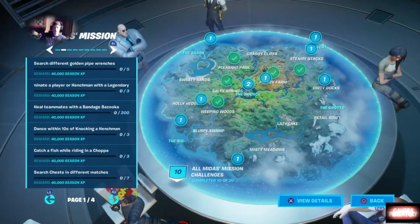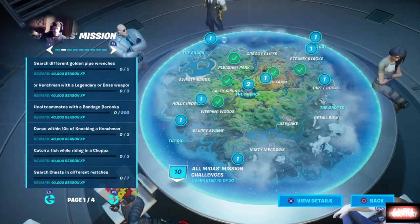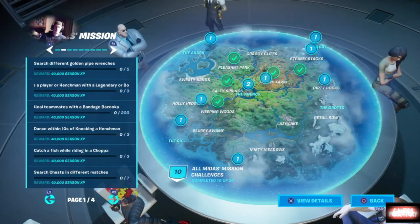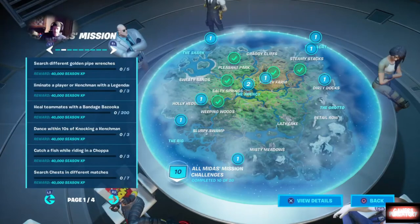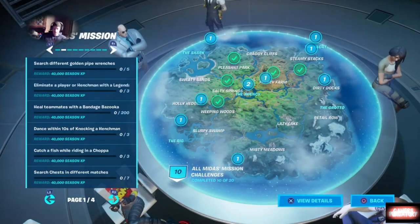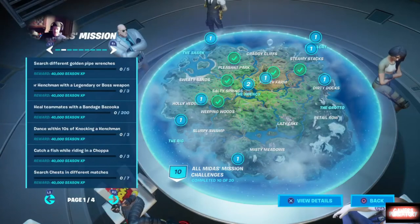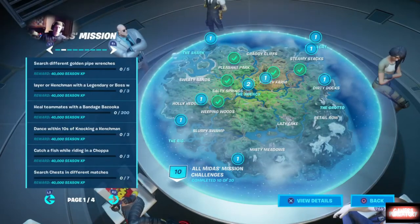Depending on where you land you could get a boss's weapon right away and go to town - either way it shouldn't be too difficult. You're going to want to heal teammates with a Bandage Bazooka in duos, squads, or Team Rumble for that one. You're going to want to dance within 10 seconds of knocking a henchman - do this three times; it's a pretty simple challenge. You're going to search different golden pipe wrenches, catch a fish while riding in the chopper, then deal damage to players or henchmen at the Yacht and the Agency in a single match.